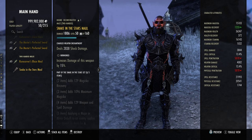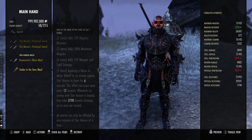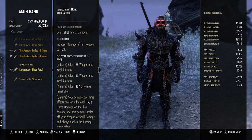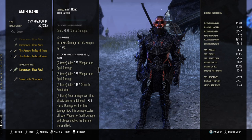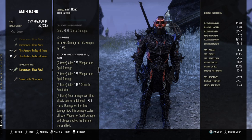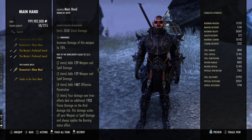The first set, Snakes of the Stars, I was kind of impatient about how it was going to perform, but this set is probably the best DoT set we have in the game currently. It far exceeded my expectations and will be a meta set if it remains unchanged. The other set, Rune Carver's Blaze, I thought was going to be a lot stronger, but it kind of fell flat and didn't perform to the degree I expected.